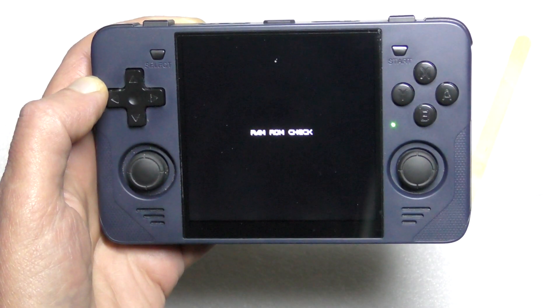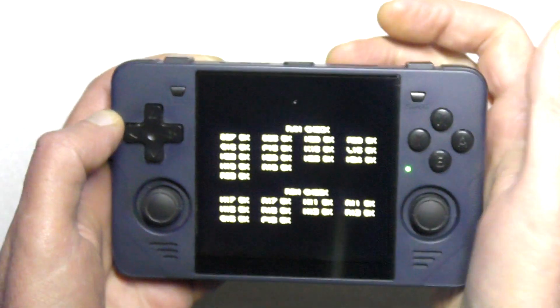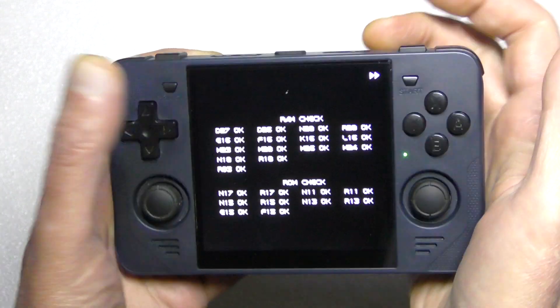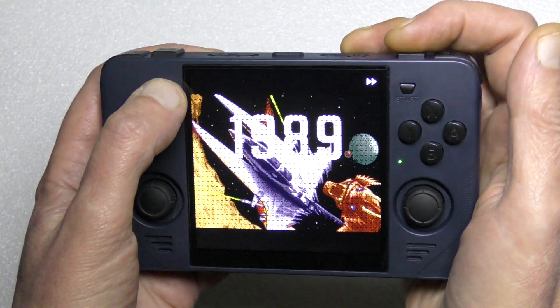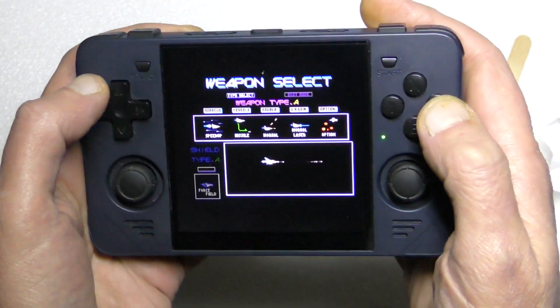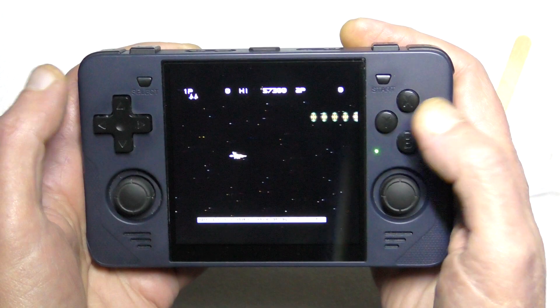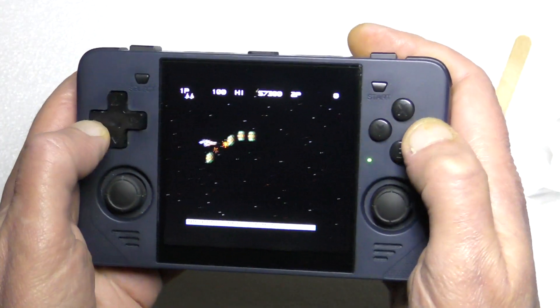Bob's your uncle — we are in a fully operating game when seconds before it had refused to run. And you can fast forward past all the intro screens, of course.